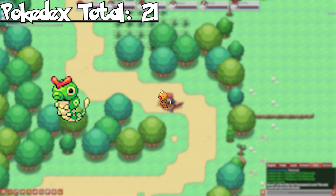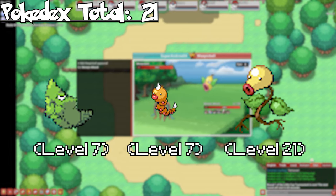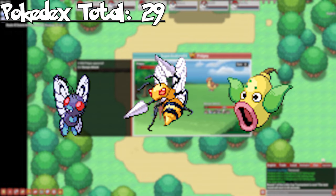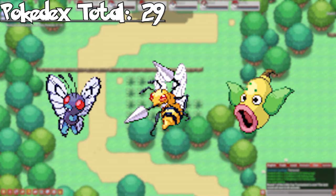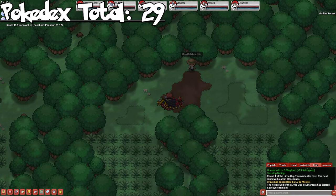Route 2 has Caterpie, Weedle, and Bellsprout. Evolve all of them to get Metapod, Kakuna, Beedrill, Butterfree, and Weepinbell. Victreebel is a stone evolution so we won't be covering it just yet.